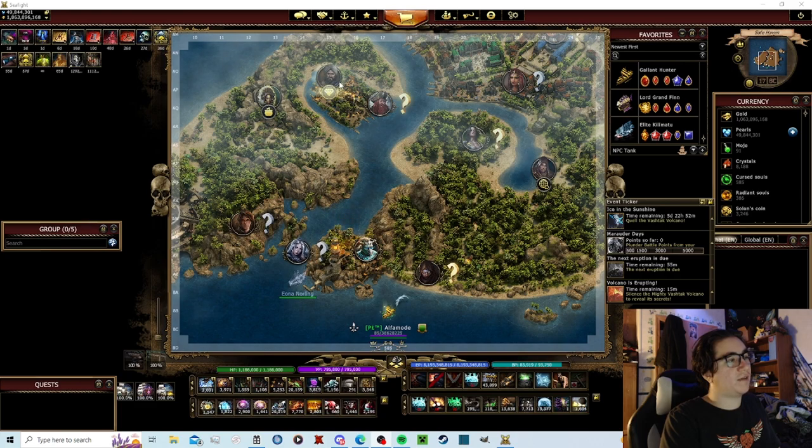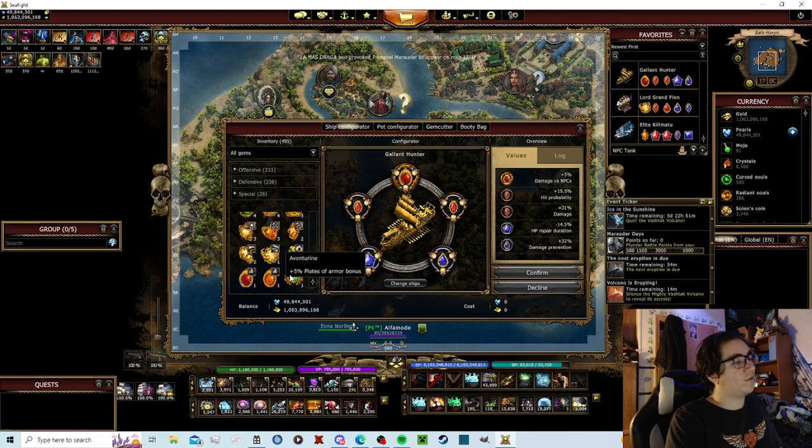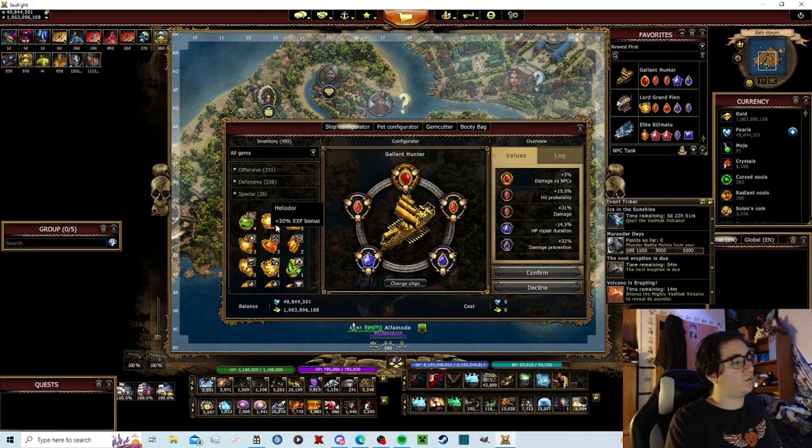First things first, you want to be in the safe haven and get your primary ship, whatever your favorite ship design is. I have 5% damage versus NPCs for my special gem, and 5% armor plate bonus — that's a good one. If you don't have damage versus NPCs, I would recommend the armor plate bonus. There's also a 3% damage versus NPCs. I would recommend damage versus NPCs 5, 3, or 5% armor reduction. If you don't have any of those gems but you do have some, leave a comment below and I will get back to you.